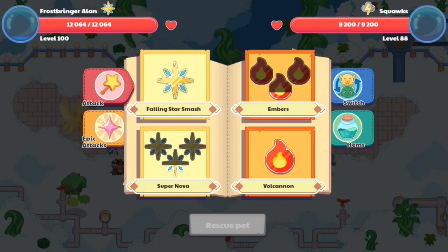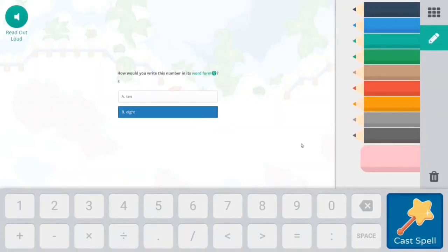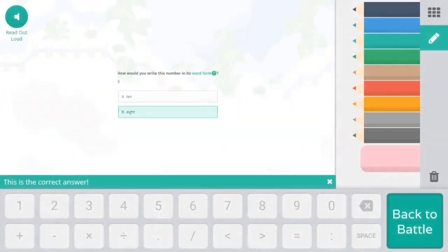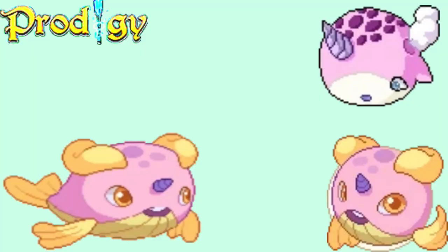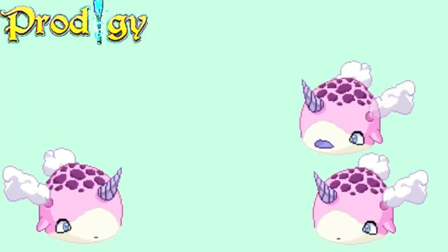Alright guys, basically you guys can see the Cloud Nibbler looks like a whale, except it's recolored to a blue and yellow image, and it has two horns on its head. The in-game description says: 'Due to their floating shape and size, Cloud Nibblers are often mistaken for balloons floating among the clouds.' Now guys, at level 35, the Cloud Nibbler evolves into Cloud Gobbler.